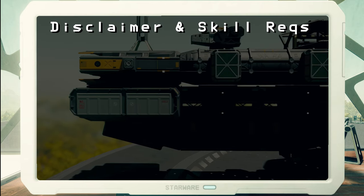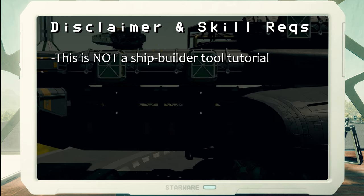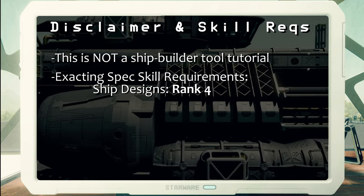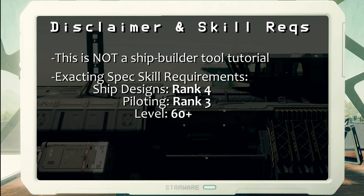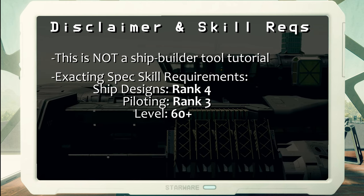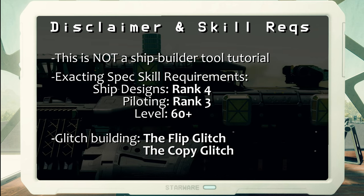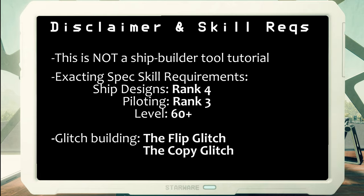With that min-maxing talk out of the way, we're almost ready to head into the builder. But before we do, a few disclaimers: this will not be a ship builder tool tutorial — this will be a ship build tutorial. I'll be showing you how to build this specific ship, assuming you're already comfortable with the ship builder. To build the Archer Class Destroyer to exacting specifications, you'll need rank 4 ship designs, rank 3 piloting, and to be level 60 or above. You'll be able to build the ship without all that, but you'll likely need to do your own reactor power tuning. This ship also relies on some heavy glitch building — the flip glitch and the copy glitch — and I'll be providing how-to material on each during the builder segment. Your achievements won't be affected, you won't be labeled as a cheater, and Todd Howard himself won't come banging on your door.